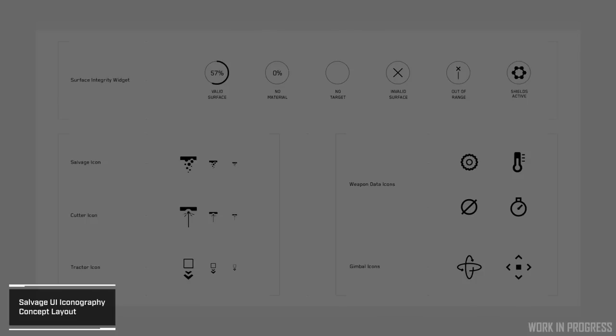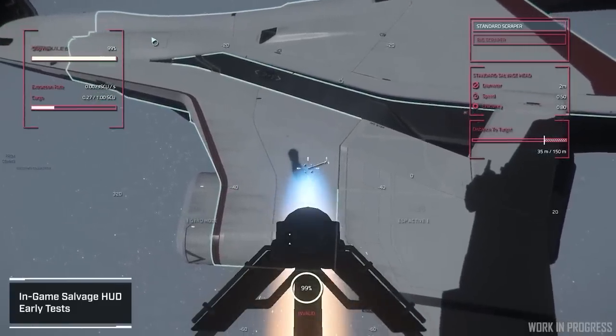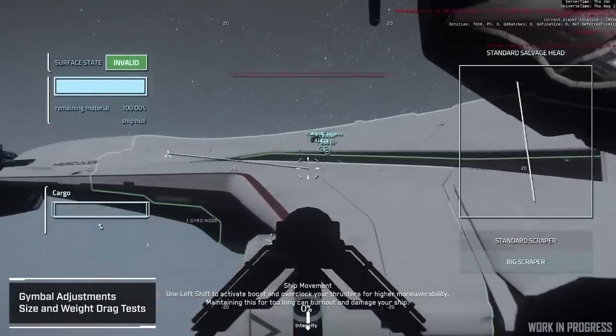The salvage UI is the first thing I want to dive a little deeper into. They showed a shields-up icon in the widget section — to salvage a ship, the shields cannot be up, I would guess. There's also a cutter icon, which tells me something when we look at the gimbal update they talked about, where the turret moved around — which was a salvage turret — and it highlighted different areas of the ship. I wonder if we can cut the ship up into different pieces.